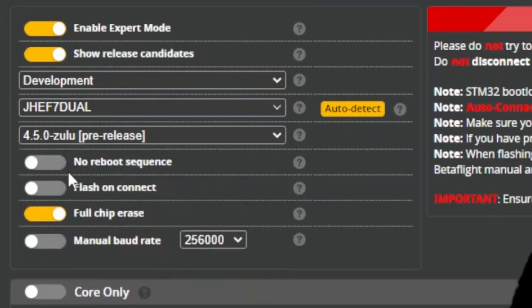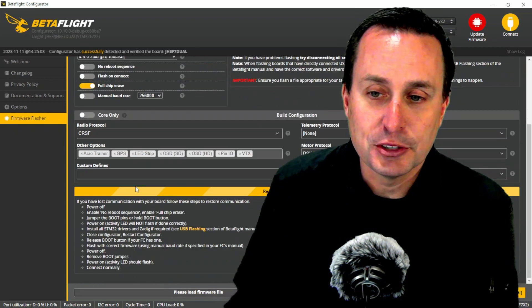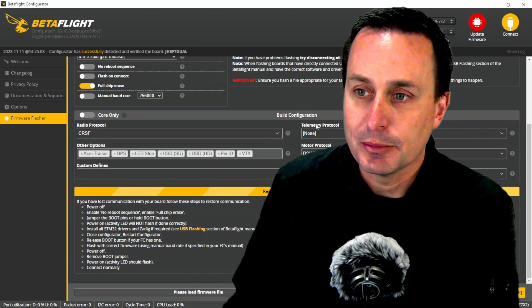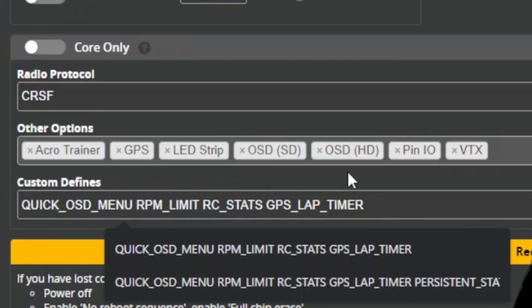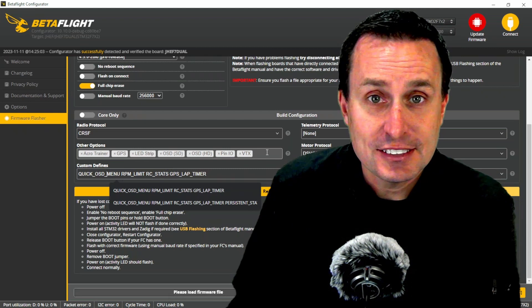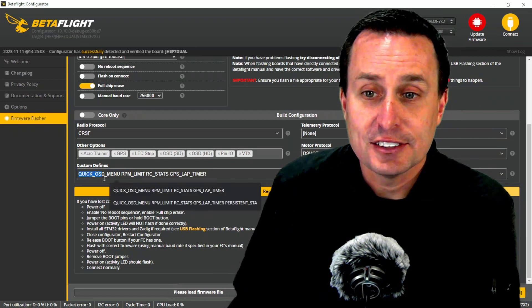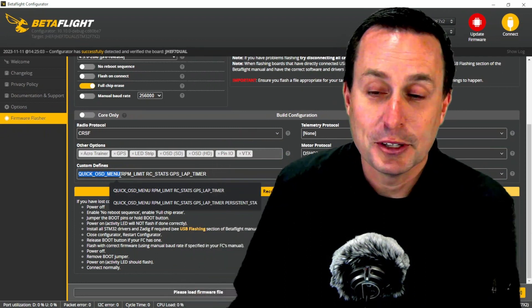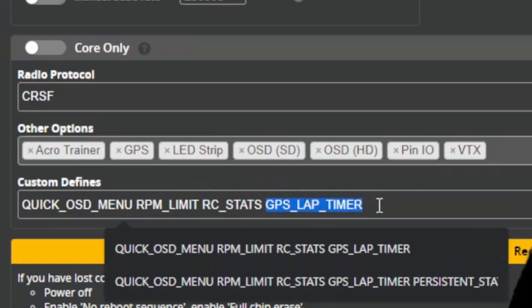You pick the 4.5 release and then go through your normal options. CRSF would support ExpressLRS, or you pick your different receiver type down there — these are the standard options everybody should need. Now, some of the new features in Betaflight 4.5, which will likely be listed as options in the stable release, are not yet there. You'll need to add those as custom defines. There's a new thing called quick menu, an RPM limiter, RC stats for racing, and a GPS lap timer. I'll drop the text string down in the video description below.